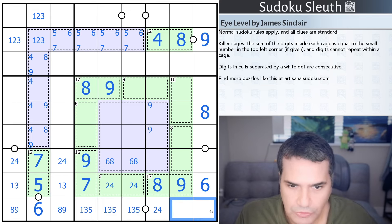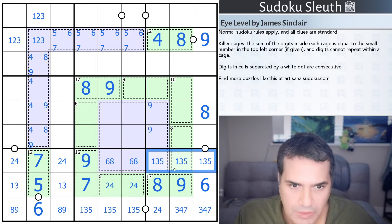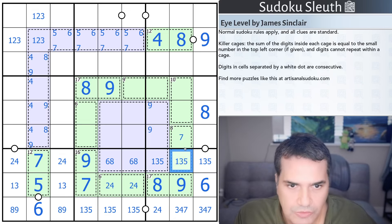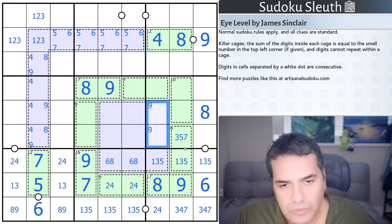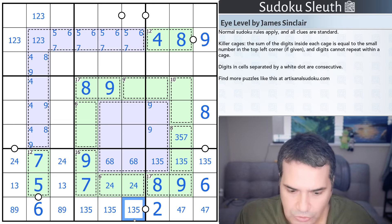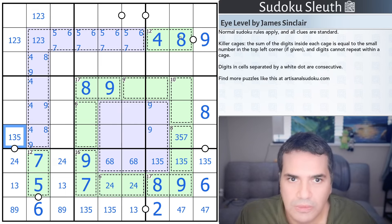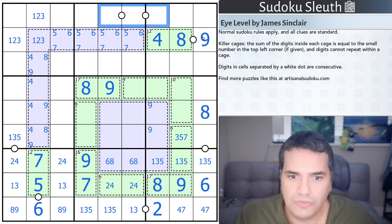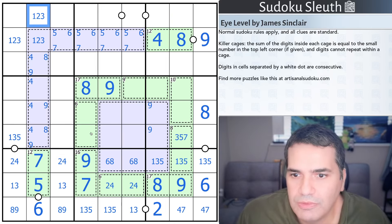This is clearly an even digit — two or four — connected to the odd digit, and it's not six. We know the rest of this column: two, four, and seven. And we know this column too: one, three, five. If this is one, that's seven; if this is three, that's five; if this is five, that's three — all of which are allowed. It doesn't help me with the ten cage either. The white kropki dots should maybe help me a bit more than I'm using.